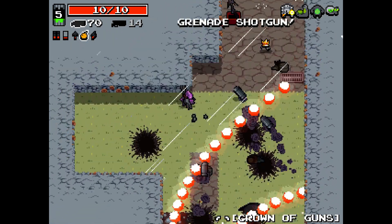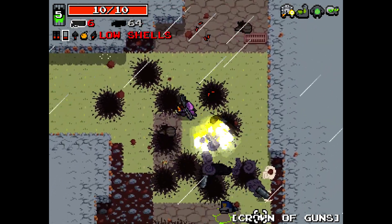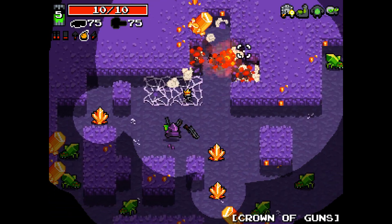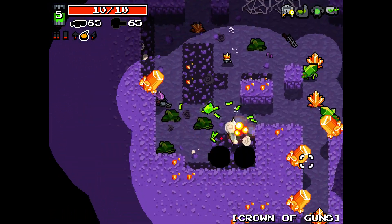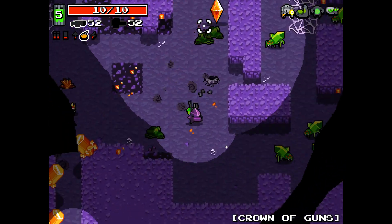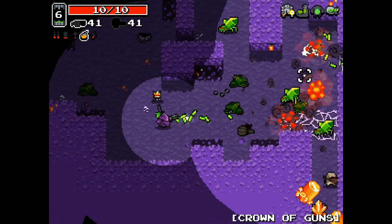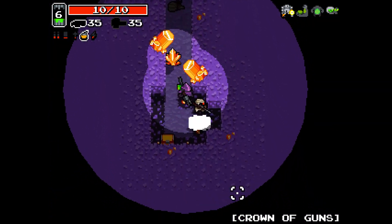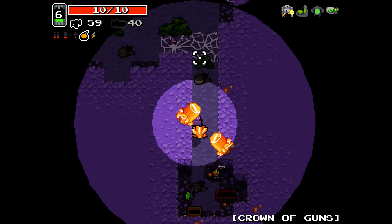Grenade shotgun. This probably isn't a good strat, but that's okay — everything will be fine. Neither of these weapons are good to have right now. Lightning shotgun and double shotgun — that's another double shotgun and a flare gun. I'll take the flare gun and my lightning shotgun.